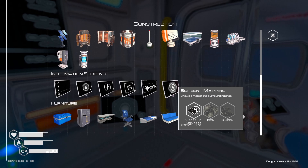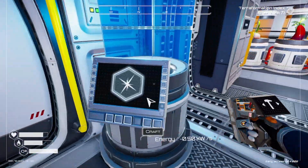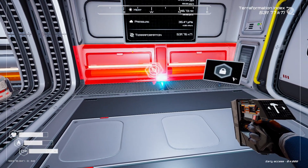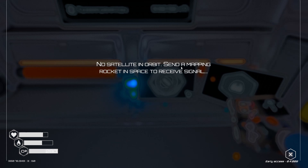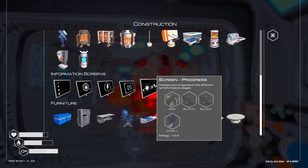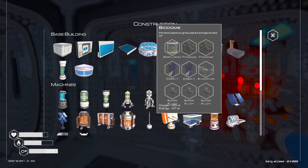Now we can come down here, and this guy is iron and silicone. Silicone and iron. Here we go. Now we can make this guy. Show interface — no satellite in orbit. Send a mapping rocket into space to receive a signal. That's right, you guys — we unlocked this thing. A launch platform: three titanium, three iron, and three super alloy. We have everything to make that. That is really cool.